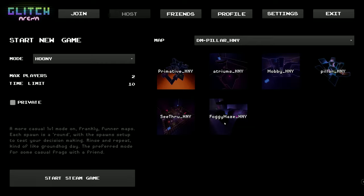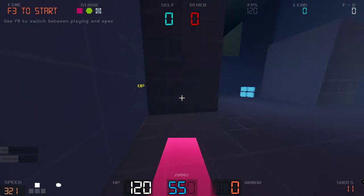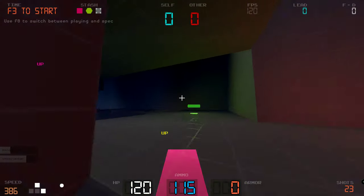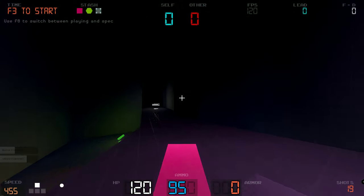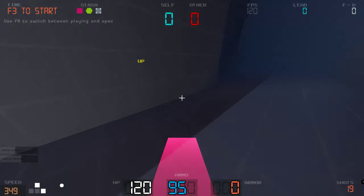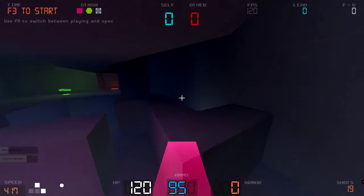I wanted to give a quick look at the foggy maze map. JJ's got a couple more traditional mini dual maps for Huni in the works — he's currently working on them, which is why they're not available yet. They'll be available as soon as he sends new versions, because he said he wants to tweak them, so there's no point playing them at the moment.